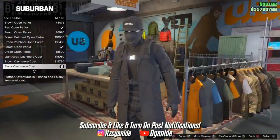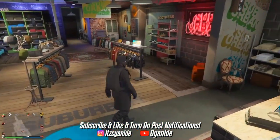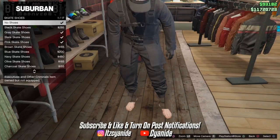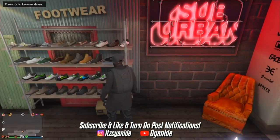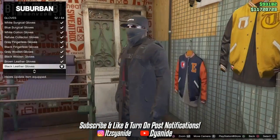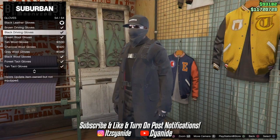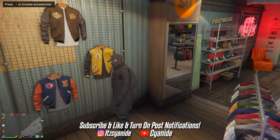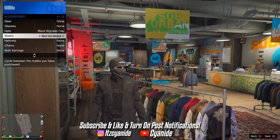Once you purchase the turtleneck, go back into tops and go to overcoats — purchase number 51. Then make your way over to the shoe section. For shoes you have multiple options; you can put on sneakers or canvas shoes — self-preference. I put on the black canvas shoes. Then go to accessories and put on the black leather gloves or the black woolen gloves.